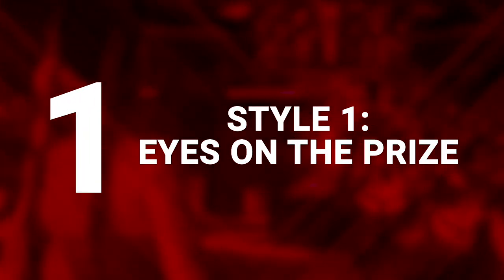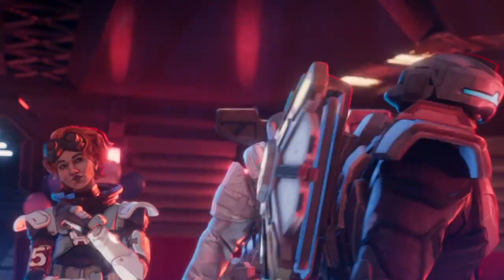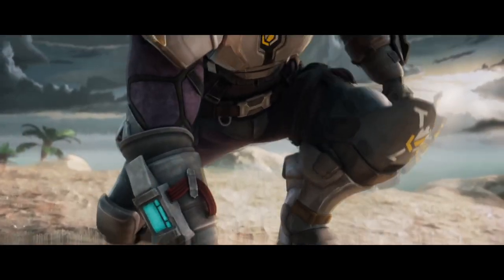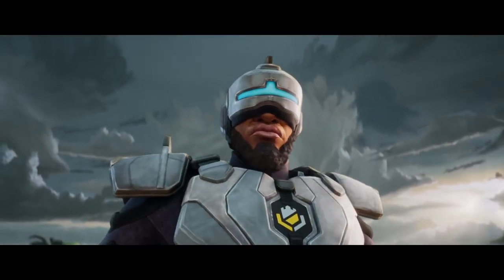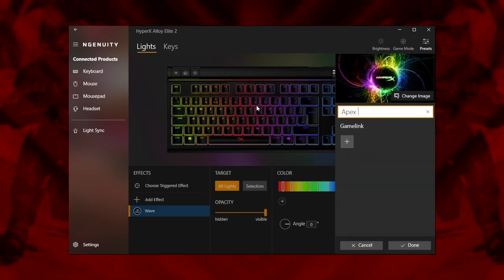Style 1: Eyes on the Prize. To hide his identity, Newcastle comes sporting a distinctive Robocop-style visor. There are no secret directives waiting to override your humanity here. Our first look aims to replicate that visor design on your keyboard.